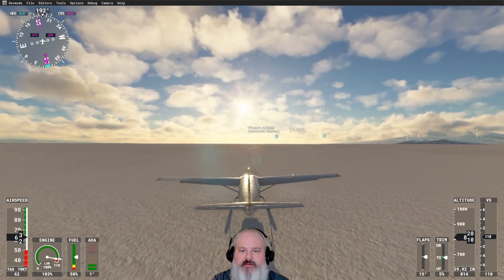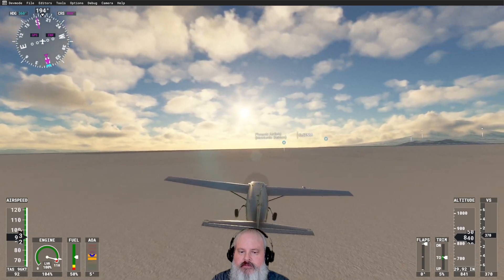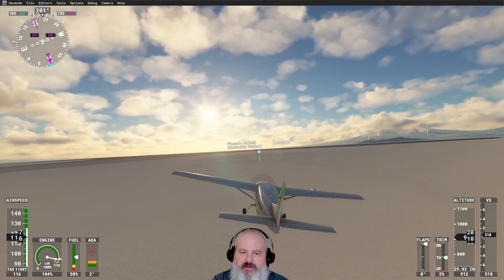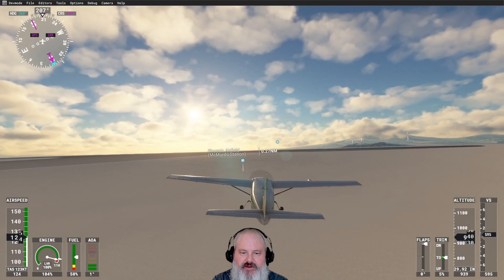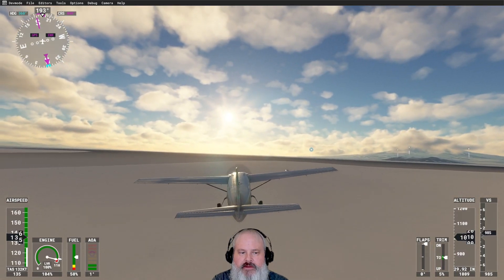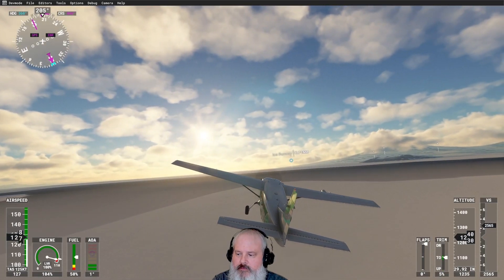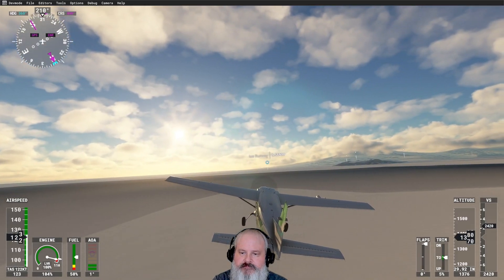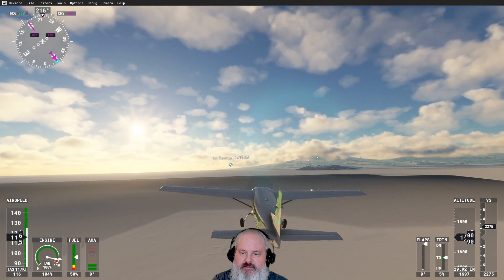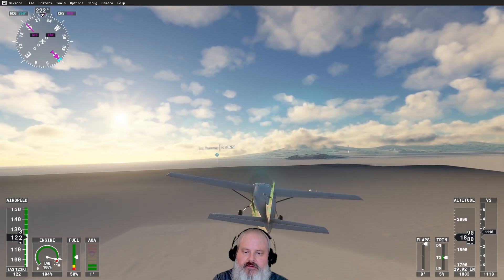All right, welcome back folks! We're going to be doing some Microsoft Flight Sim in Antarctica. We're in a Caravan, just a Caravan. Taking off on the ice — it said 11 foot of snow, which is pretty cool. Phoenix Airfield. Got the ocean over here but it's frozen. I'm going to take it under these mountains over here. I hope that would be a cool little place to venture off to.